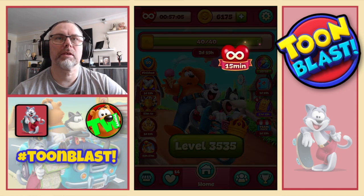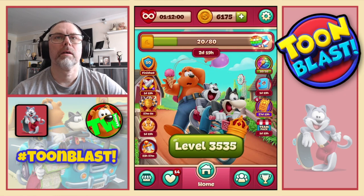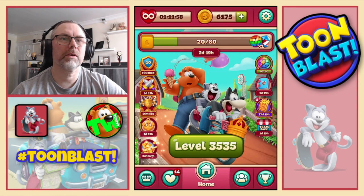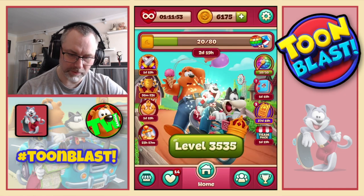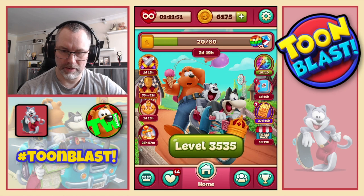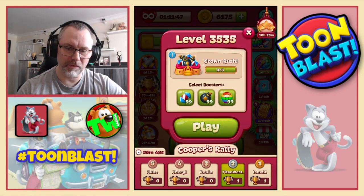60 yellow blocks. That gives us 15 minutes of unlimited lives, and we also get all the other good stuff. I get a reward — three hammers. Nice. There we go. Cooper's Rally is underway, 35, 35.